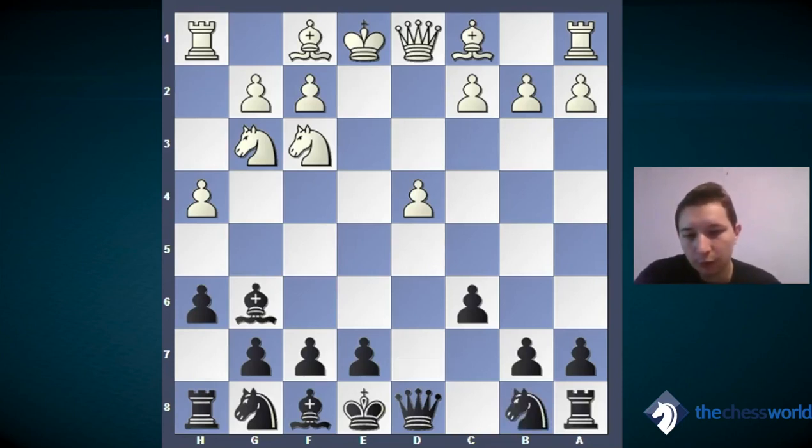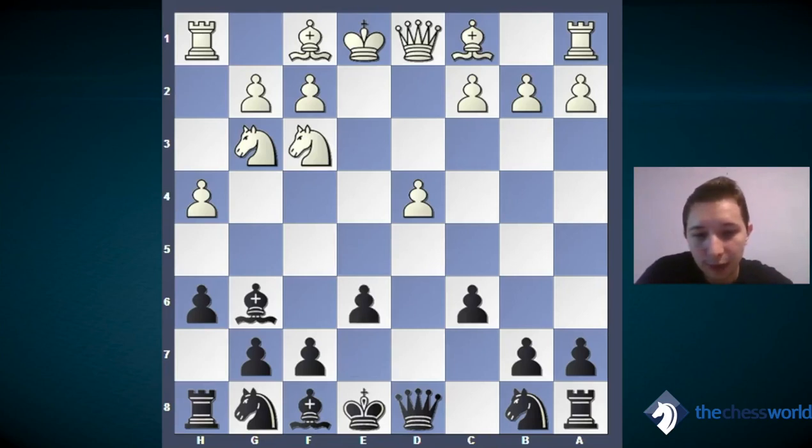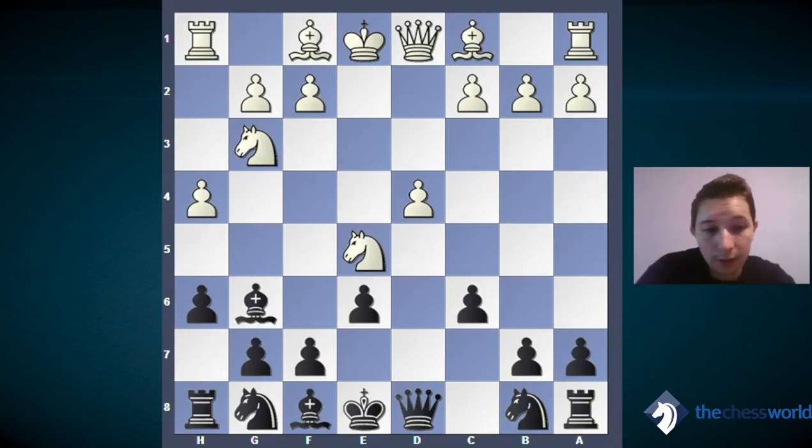We don't want to play the old variation with knight d7 — it's logical, yes, but we want something more interesting. I think the e6 move is what we need. We allow white to jump on e5, but we will have good counterplay later. After e6, probably the best move for white is to jump on e5, attacking our bishop and putting his knight in the center.